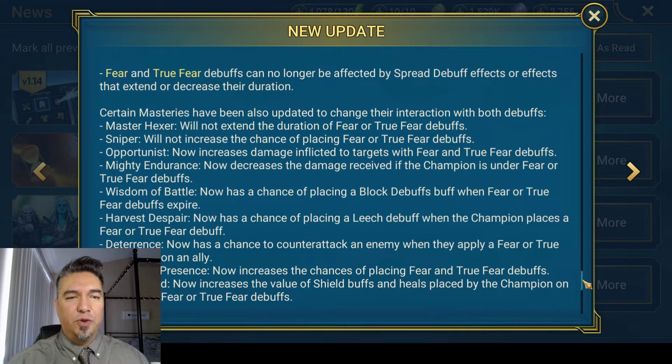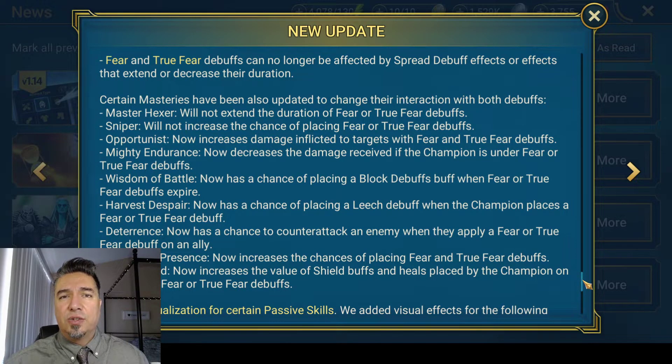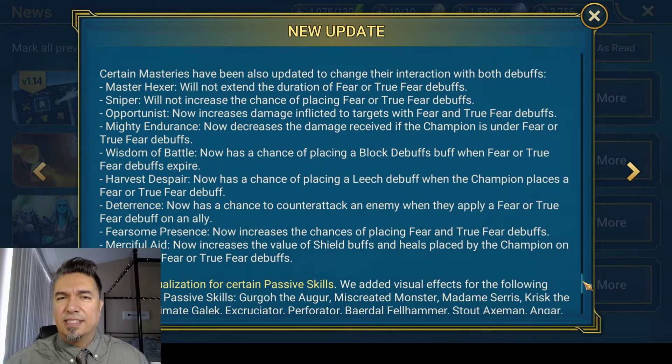They've also changed fear and true fear. What this wall of text is really saying is just that they're treating it like a freeze or a stun, which is basically what it is. There's only a 50% chance of it taking effect, but it generally lasts longer than stuns and freezes do, so there's a trade-off there. Basically they're just changing the masteries so that fear and true fear are no longer extended by lower-tier masteries like Sniper and Master Hexer, and moved it over to the higher tier skill where stun and freeze — and now fear and true fear — can be extended.